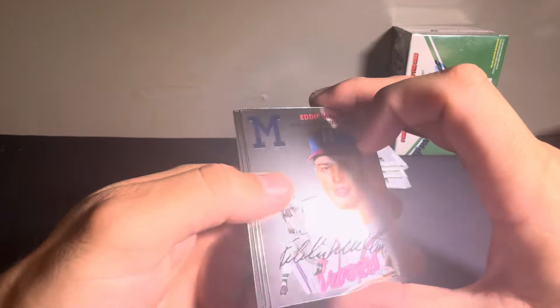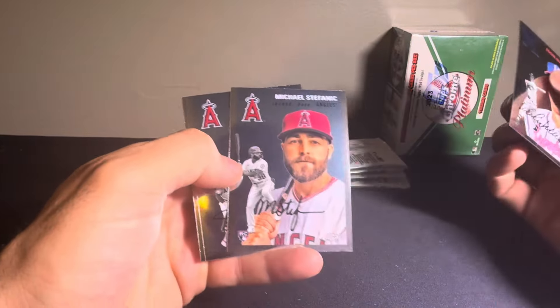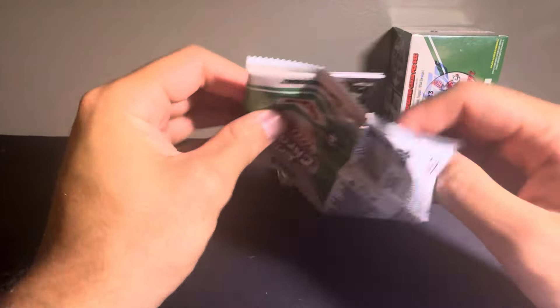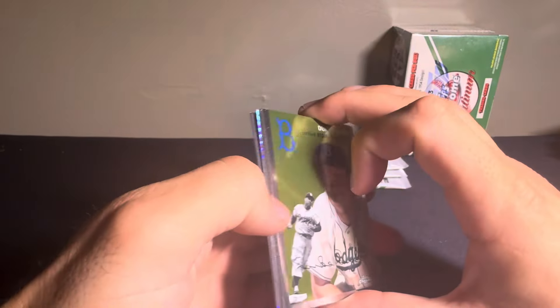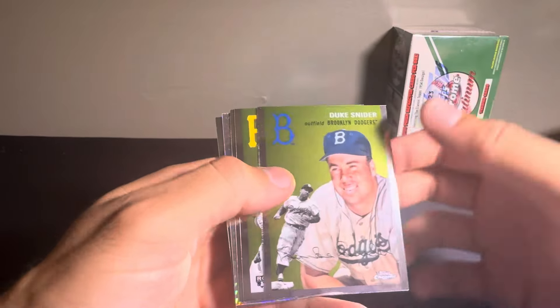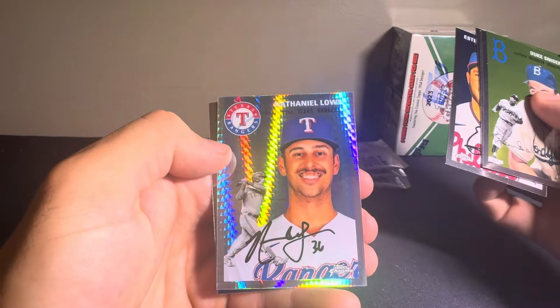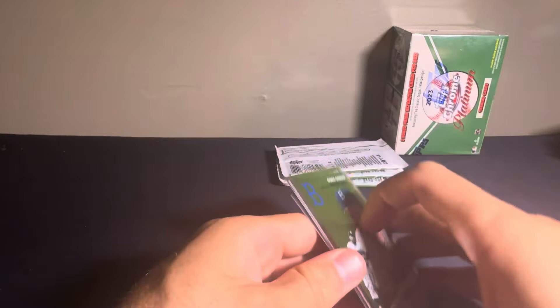Next pack out. Got Eddie Matthews, Michael Stefanik, Taylor Ward, and Paul Goldschmidt. Four packs to go in this box. Got a Duke Schneider, Leo Verpoguero, Esteban Correz, Nathaniel Lowe on the Refractor, and a Yohan Moncada.